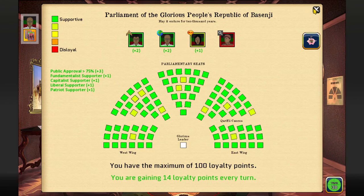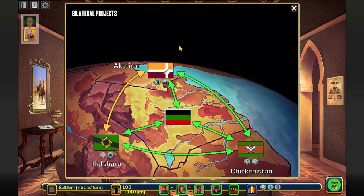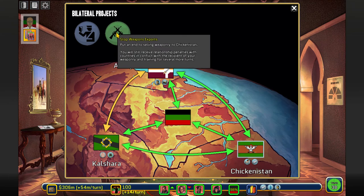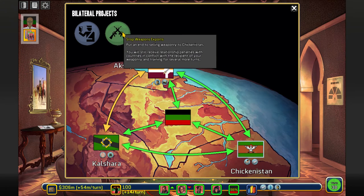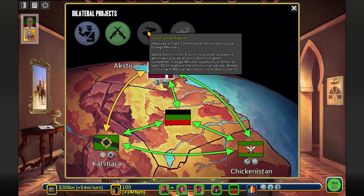It was important to have a loyal foreign minister. Why? Because I'm going to the regional map and I'll sell weapons to these neighboring countries. This gives me positive relationships with our neighbors and I should be getting money every turn, which is good. We can also make a small investment - spend 3 million per turn for the next 6 turns - and when it's done I'll get 5 million per turn. However, if we are ever at war with Akinstam, this thing will be destroyed, so I don't want to go to war with them.